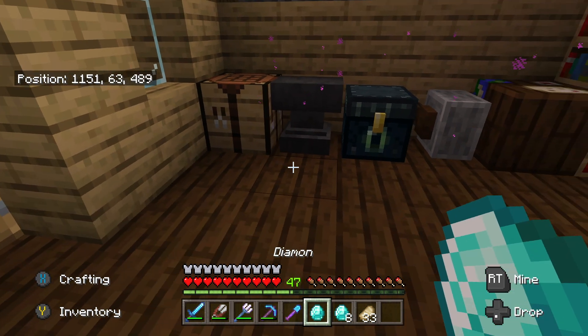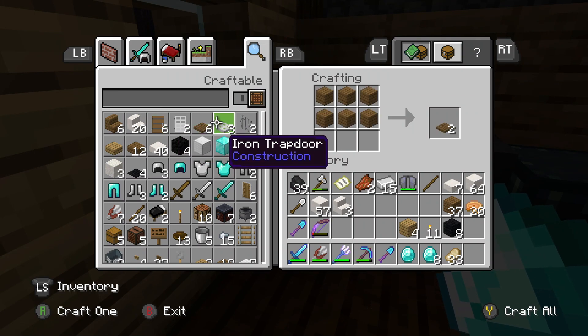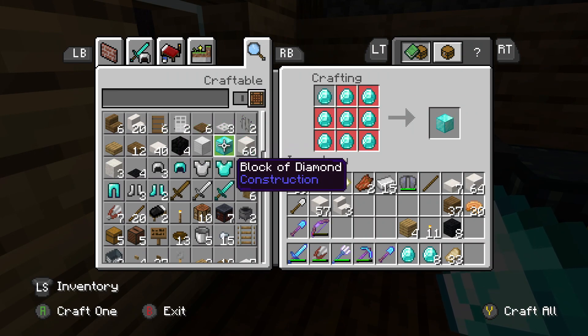So you've got 1 diamond to your left and 8 diamonds to your right. Now go into your crafting table and go to the block of diamond. As you're going to see, the block of diamond gets crafted by using that 1 diamond on its own.